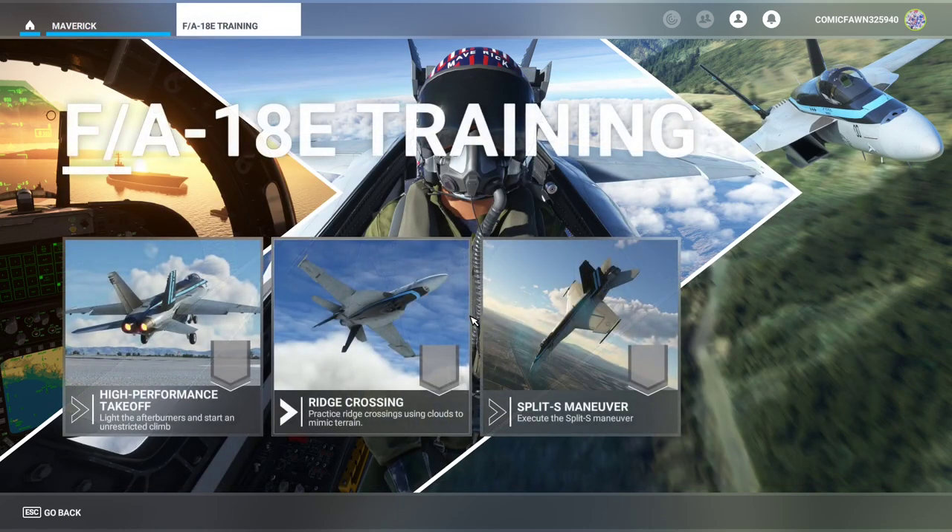Today we're going to start off with the F-18E Training. There are three different activities or things for you to learn. We'll do all three in this video as they're only about two minutes each. The first will be a high performance takeoff, the second a ridge crossing, and the third a split S maneuver. Later on we'll do the other activities, but for now we're starting off here.